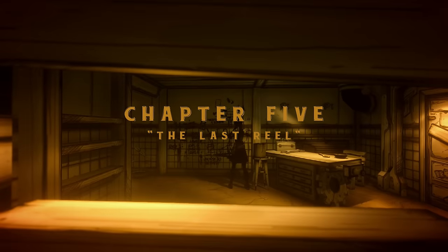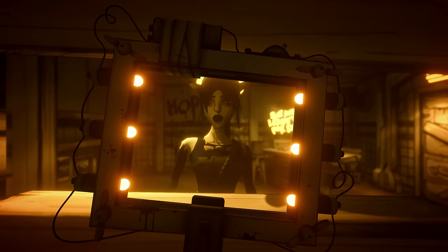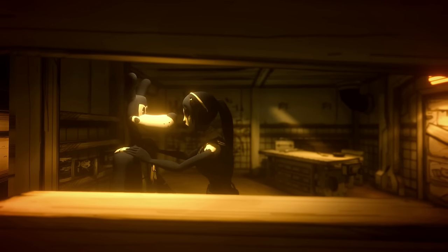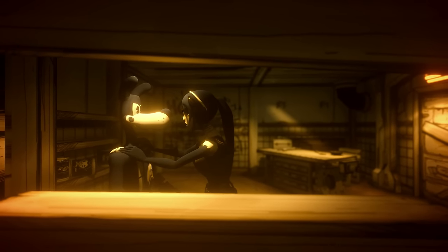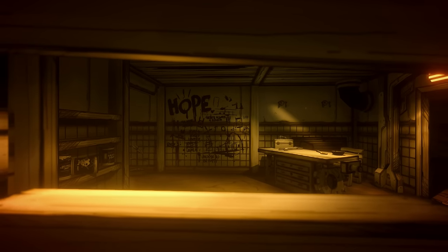Henry wakes up again, this time in Alison and Tom's hideout. Alison gives Henry a piece of glass which shows hidden messages written on surfaces. Eventually, Alison mentions that Ink Bendy has found their hideout due to Tom doing something incredibly foolish, and Alison and Tom leave Henry for dead.